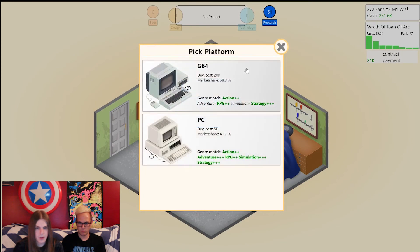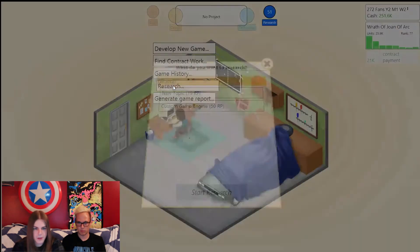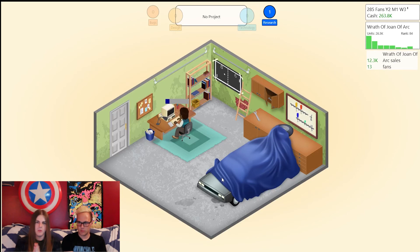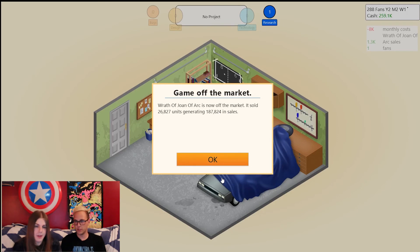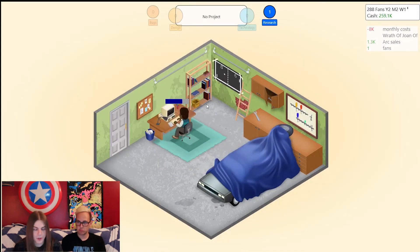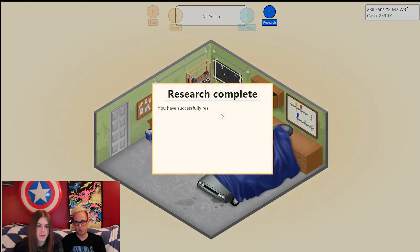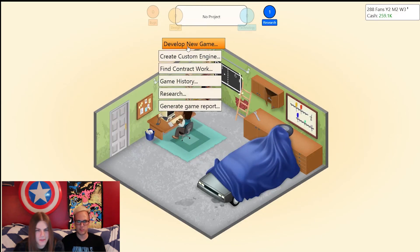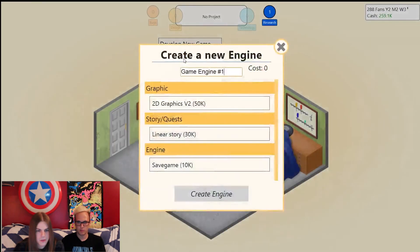Let's do some research — we can't do the Ninvento yet. A custom game engine, perhaps? Yes sir. 50 points. We'll see if we can get one Ninvento game out. Wrath of Joan of Arc is off the market but it really sold well. We haven't moved out of the garage — hey, why waste money on rent? We've got almost 300 fans. The Slack and Slash engine!